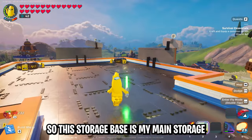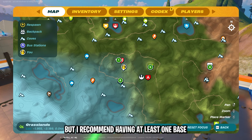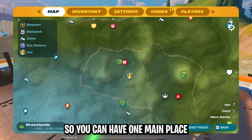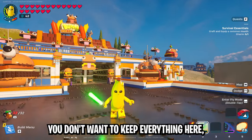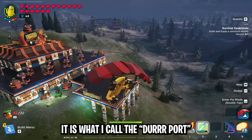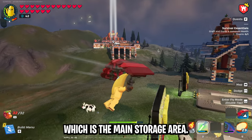This storage base is my main storage for my survival world, and I also have a storage base in my expert world. I recommend having at least one base that's central to the rest of your bases and central to all the biomes, so you can have one main place to store all your stuff. In my survival world this is my main storage base — I call it the derport — and it has a garage, an airstrip, and then the building over there which is the main storage area.